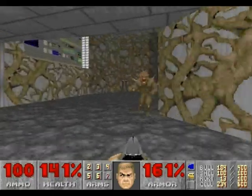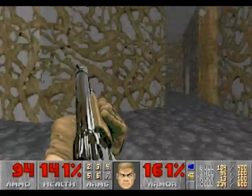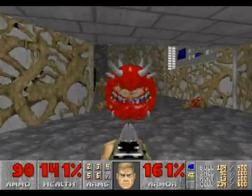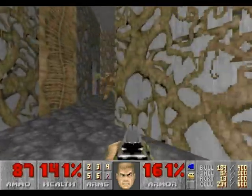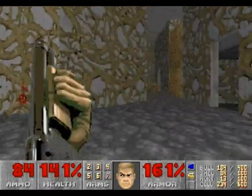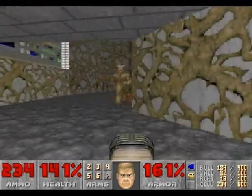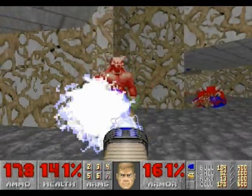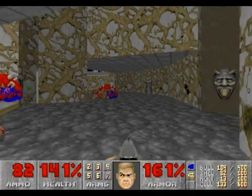Now this area can be pretty dangerous. I ignore the barons of hell for right now, and do my best to circle around this ring area and try to kill all the imps and the one remaining cacodemon. The trick in this room is to not panic — if you panic, you're gonna get hit. Just take it slow if you have to, and circle around and kill all the enemies. You could also use the plasma rifle to kill everything in this room. I will use the plasma rifle for these two barons of hell.